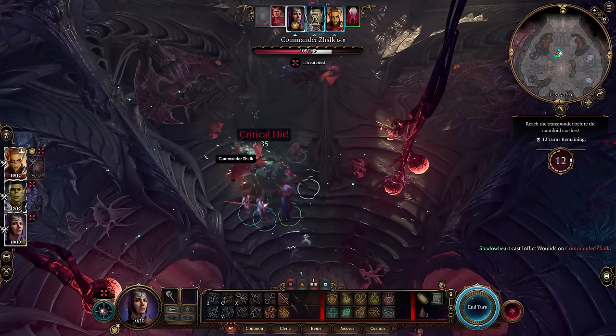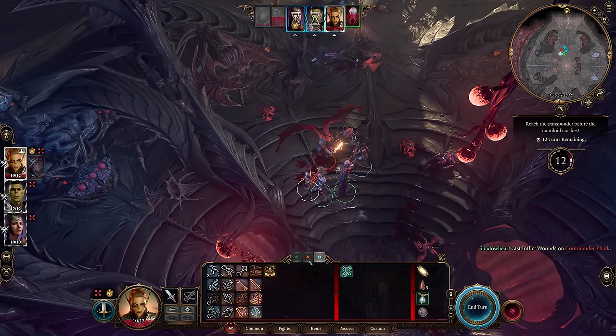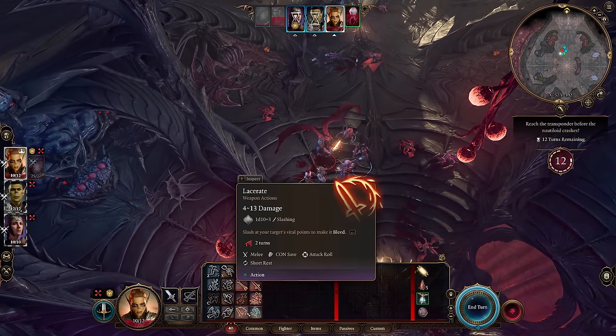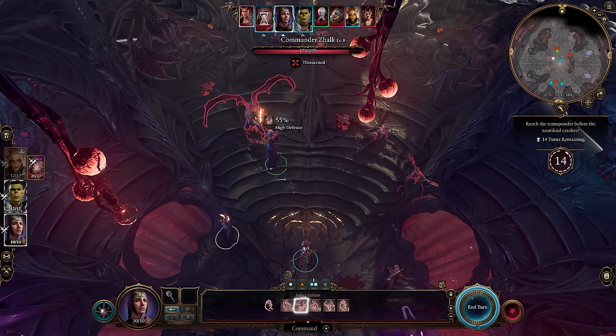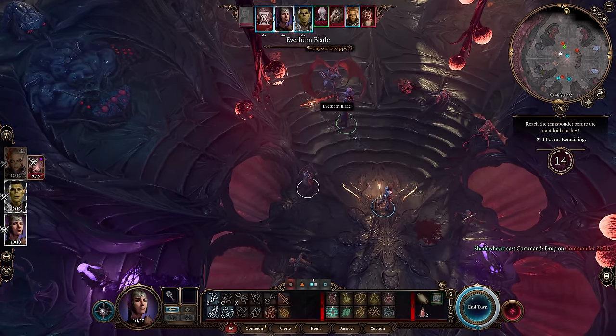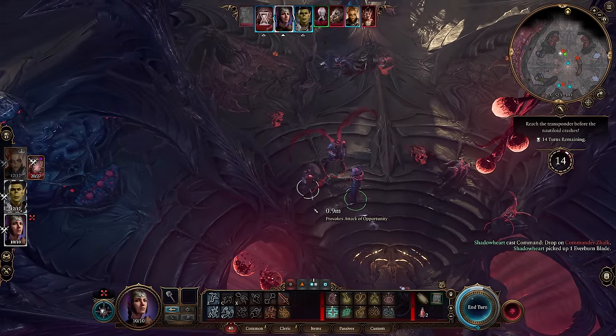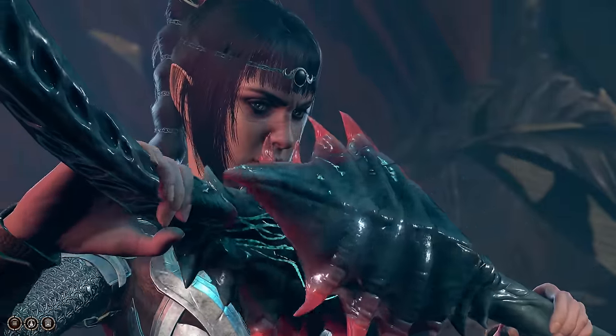Those on Tactician difficulty or above might find defeating Zalq with a party of level 1s to be nigh on impossible. In which case, make sure to free Shadowheart, equip her with the Command spell before heading into the fight, and with a bit of luck you can command him to drop the sword before sprinting past and grabbing it, severely weakening Zalq against the Mind Flayer. Just make sure it's in somebody's inventory before connecting the transponder nerves.